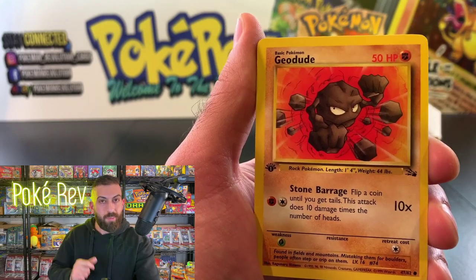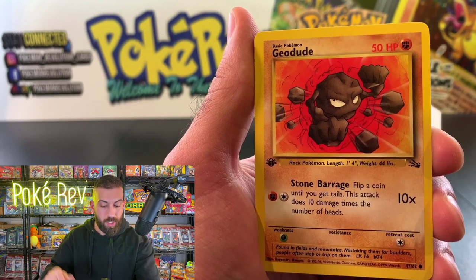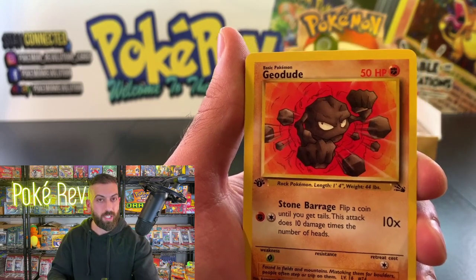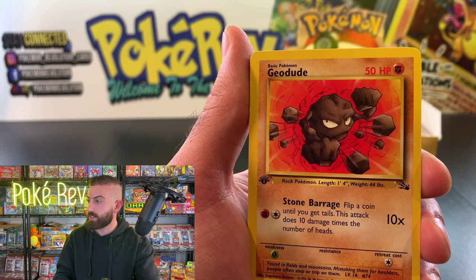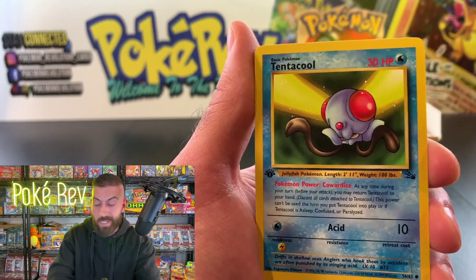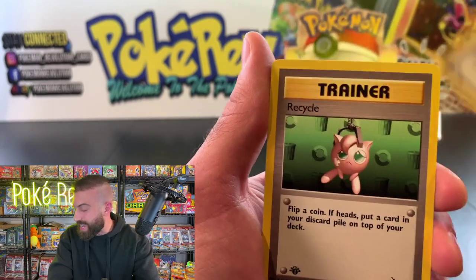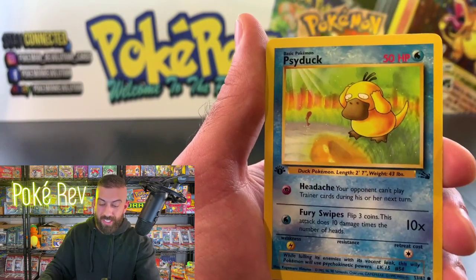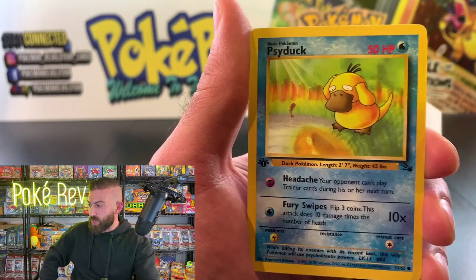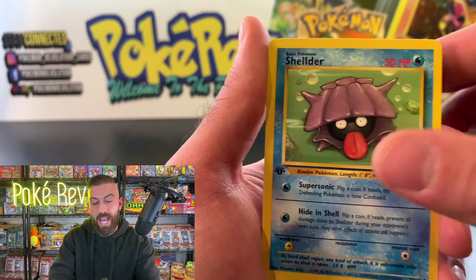We got a Haunter non-holo — now this is a rare, and they also put Gengar as a rare in this set. Gengar is one of my all-time favorite Pokémon — I really hope we pull that one. This Haunter is beautifully centered and the backs on all these cards have been coming out flawless. Nick D says his all-time favorite trainer is Mr. Fuji — that is a really awesome card, Mr. Fuji with all the Pokémon sitting there with him.